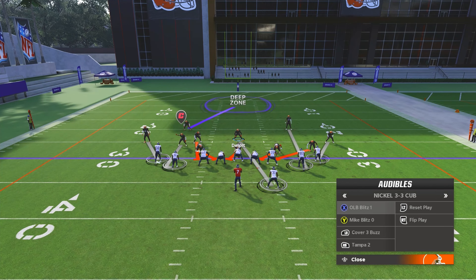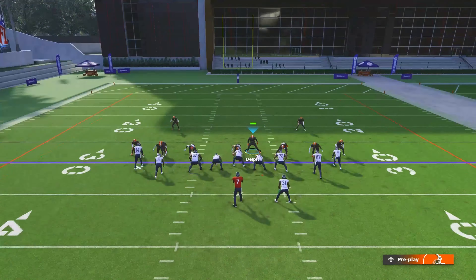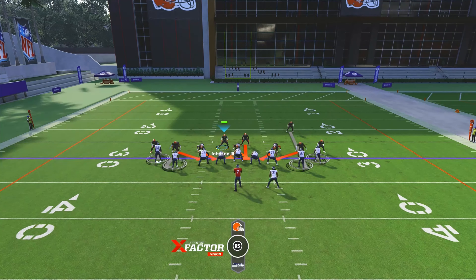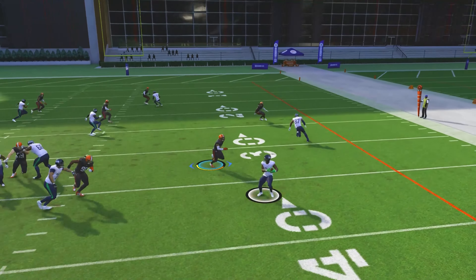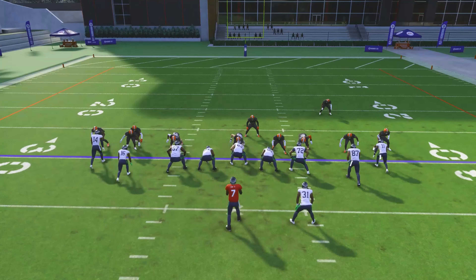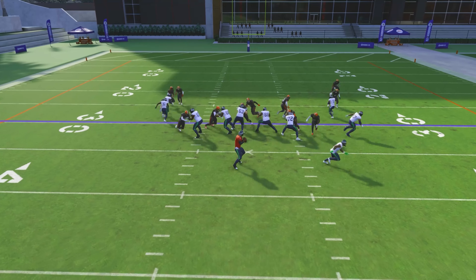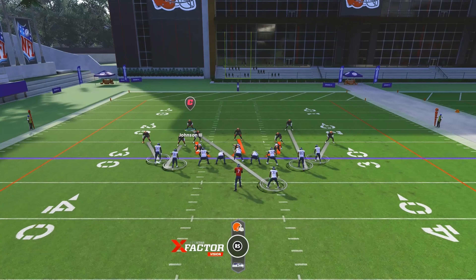Another variation: spread your d-line, slant inside, blitz the user, then shade Y inside and Y over top with the guest pass. Engage your user with a blocker — the blitz comes in fast. Even if they get the pass off it's a loss of yards. This blitz will make quarterbacks throw under pressure and get inaccurate throws, sacks, and interceptions. Even quarterbacks with the Fearless ability will struggle — and that pressure interception glitch has not been patched yet.